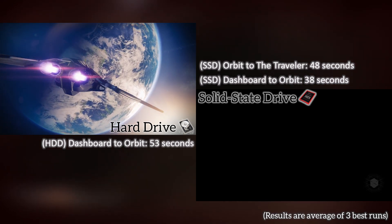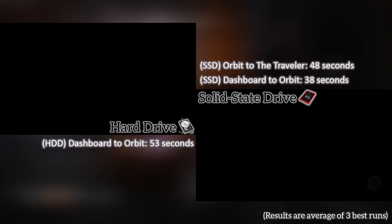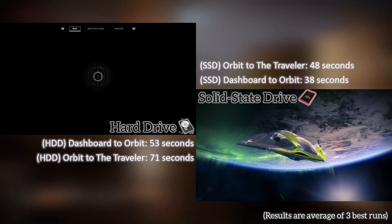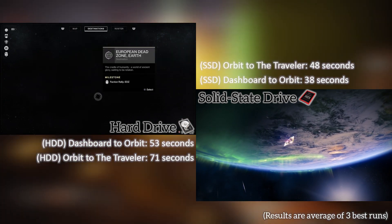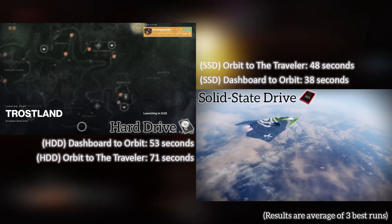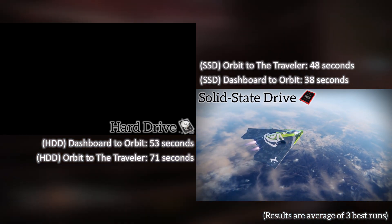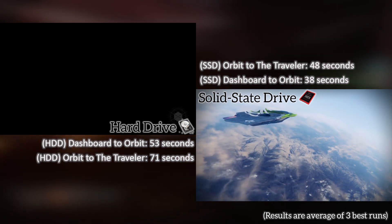So what about SSHDs — aka solid-state hybrid drives? I don't have one to test, but they'd be a fair enough in-between, although you shouldn't expect gains like you see here. SSHDs typically have 4 or 8GB worth of NAND flash, which is considerably less than 100% of your SSD. However, you can score a 2TB SSHD for about $100, so it's worth going with if you either can't stomach SSD prices or need a lot more storage than what an SSD can provide.